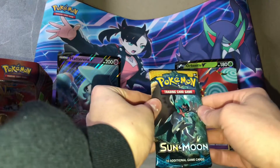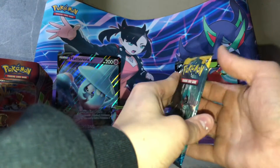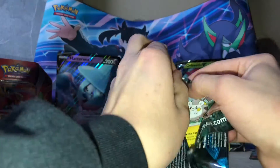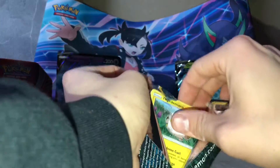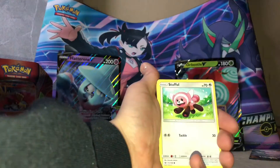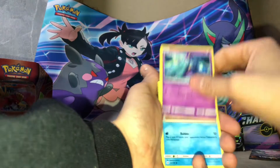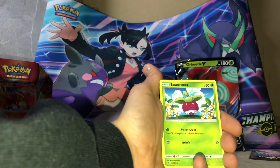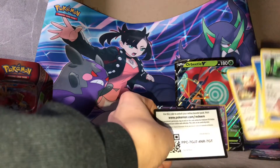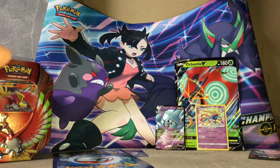Alright, let's get into the second-to-last pack, the Sun and Moon base. Oops, that card fell — I'm going to have to pick that up. Nothing out of that one either, these are all cold packs.